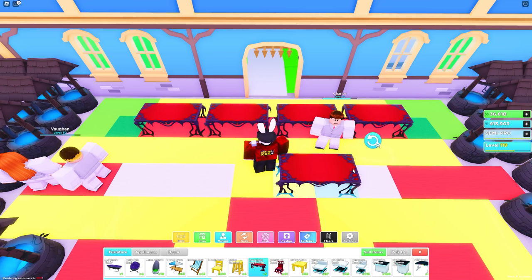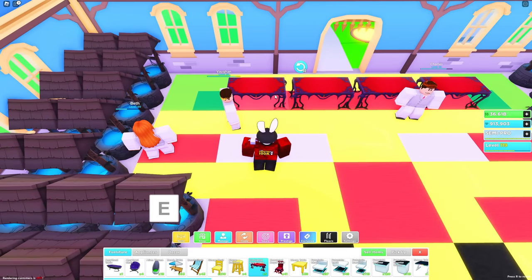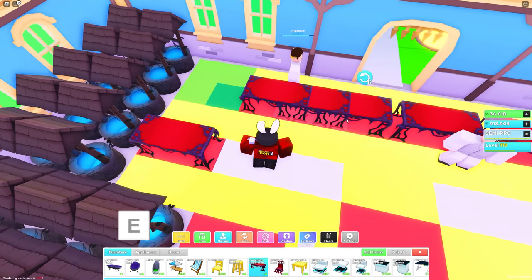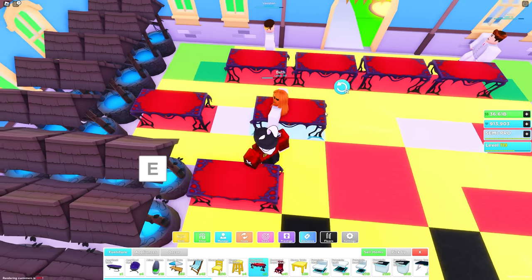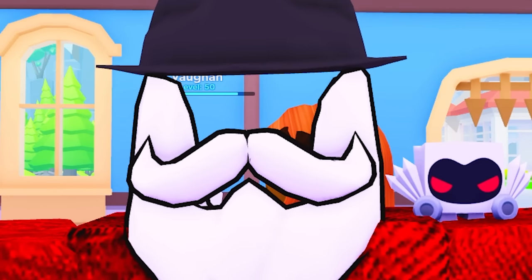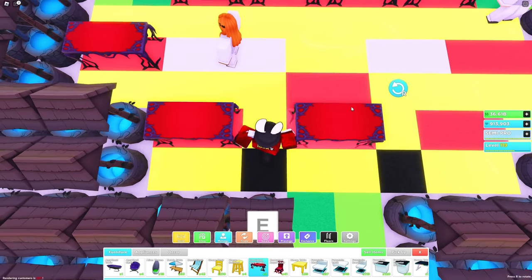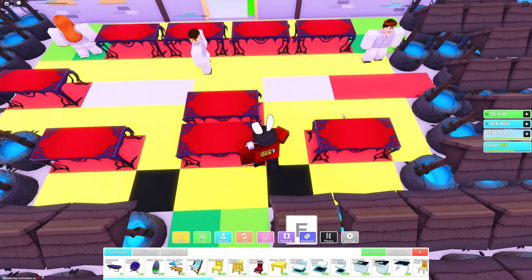Using the table on the far left, go down one space then left two spaces and down one space — place another table there. Do the same thing going down one space, right two spaces, then down another one to place your sixth table. From the table you last placed, leave a gap and place another two right above each other, leave another space, then place your final table.